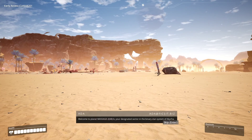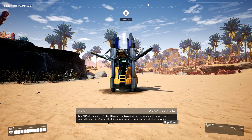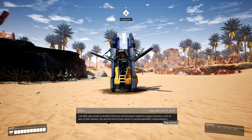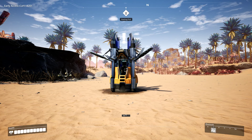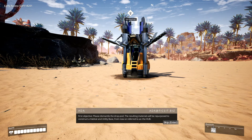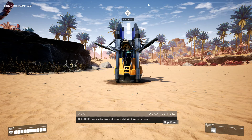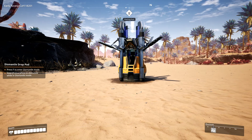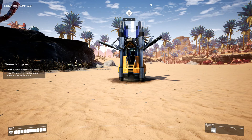And now Ada will take us through the tutorial. Welcome to Planet Massage 2 ABB, your designated sector in the binary star system of Akija. I am Ada, also known as Artificial Directory and Assistant, tasked to support pioneers such as you in their mission. You are the third of your sector to survive Planetfall — congratulations. I wonder how many didn't survive Planetfall. Objective-based introduction initialized. Welcome to onboarding. So this is the tutorial — you can skip it if you want, but I'm going to let it play so that we can learn together. First objective: please dismantle the drawpod. The resulting materials will be repurposed to construct a habitat and utility base, referred to as the hub. These goals only appear in the tutorial portion of the game and then after that you do what you want.